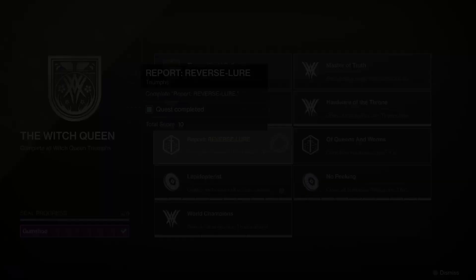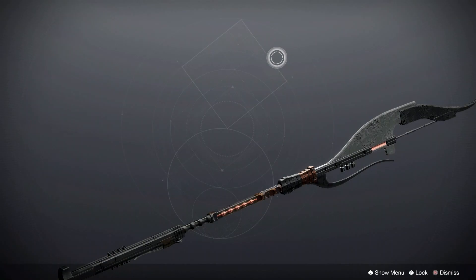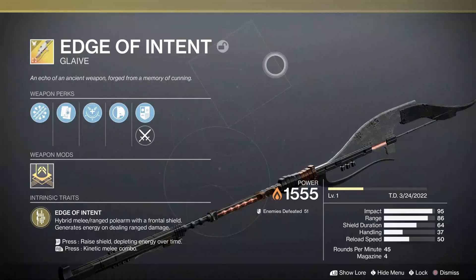Report Reverse Lure is the quest for the exotic glaive. This is found in the evidence board and only unlocks once you have completed all the other quests from here. If you haven't unlocked all these quests yet then you need to further progress your Witch Queen campaign. All of these are pretty simple except for the one which involves crafting 2 wellspring weapons, but we'll get into that later. The actual quest for the exotic glaive is very quick and should take you no more than 30 minutes.